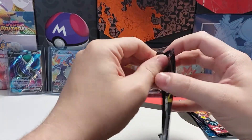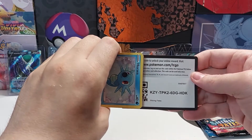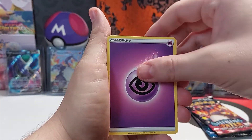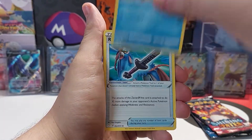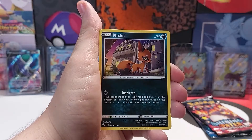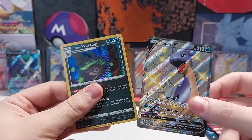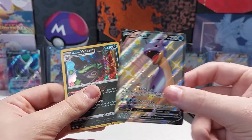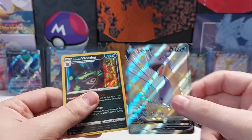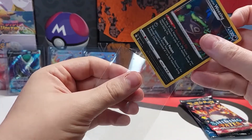Next pack. Code card. Energy. Rusted Sword. Rowlet. A double hit — Holo Weezing and a Shiny Lapras V. I don't know if I have this one. I hope I have the V-Max. I'll sleeve the Weezing up as well.